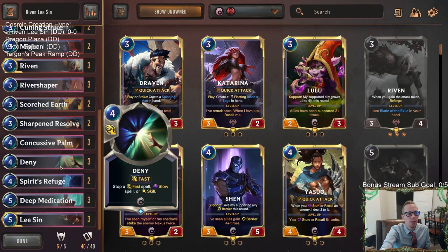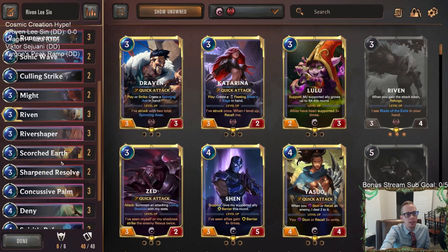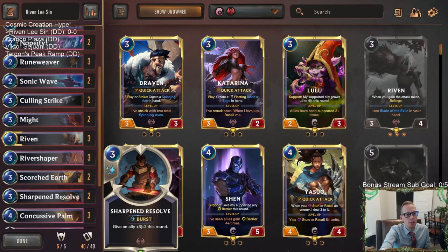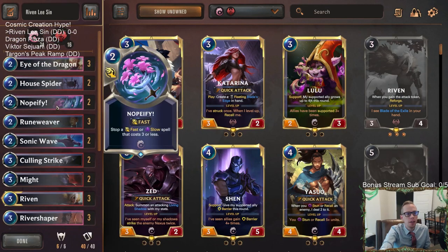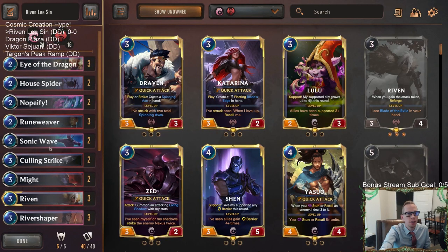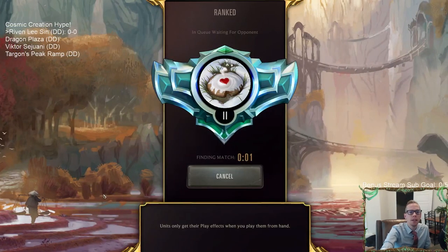We have our ways to protect our two champions — Spirit's Refuge, Deny, Sharpened Resolve (a new card), and Nopeify. We have lots of ways to protect our champions. Let's try it out — Riven Lee Sin. We're going to go play five games in ranked.